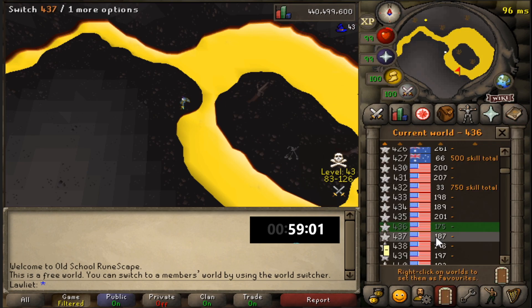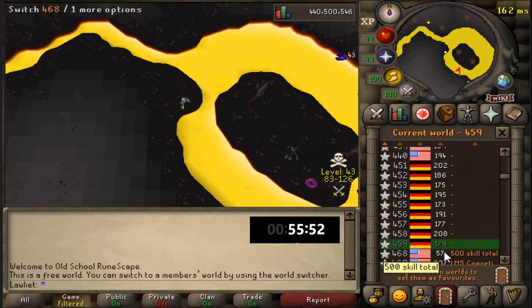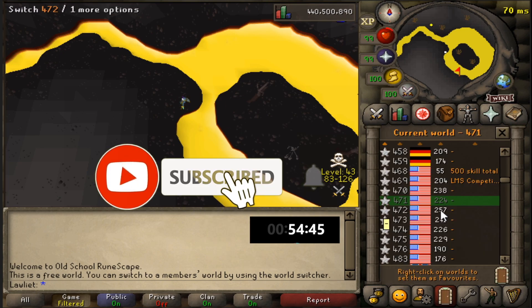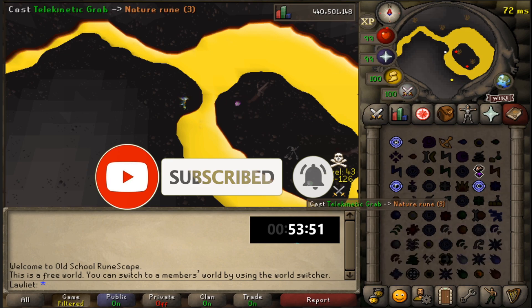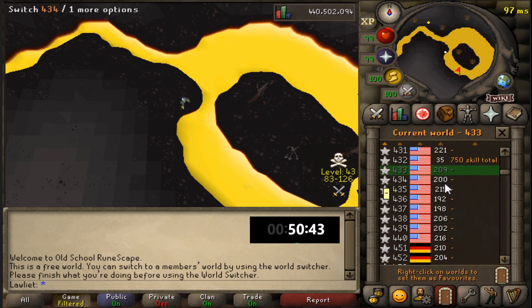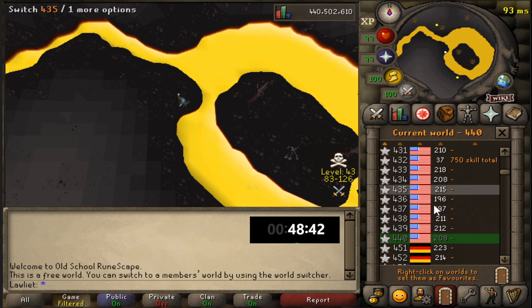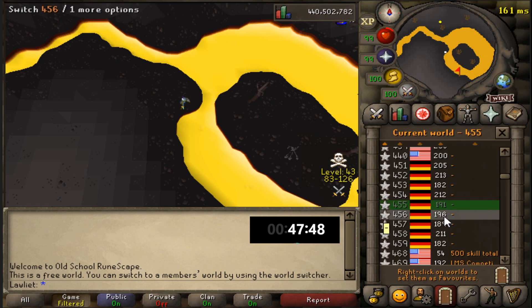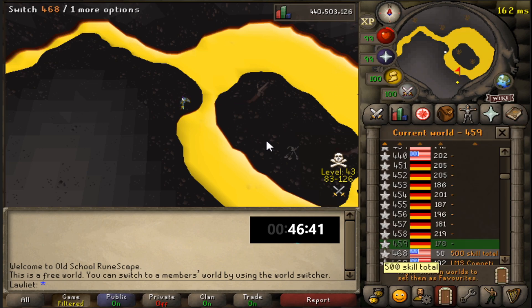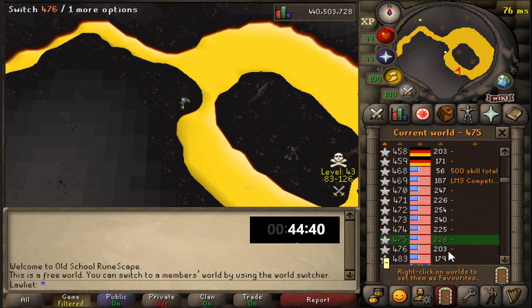The spot I'm standing in is the best because you can telegrab both nature rune spawns and stay away from the demon that wanders around — further south it would interrupt the world-hopping process. You'll be hopping worlds constantly, and thanks to the removal of the world hop limit this is now more profitable than before. I don't recommend doing this on members' worlds even if you have access, because that opens up more PKers and Callisto is close by on members' worlds.